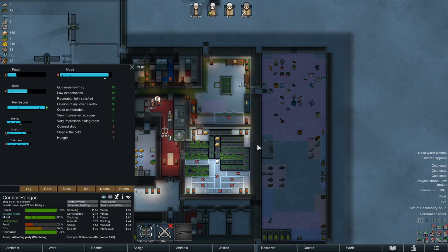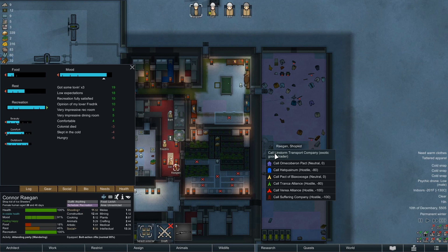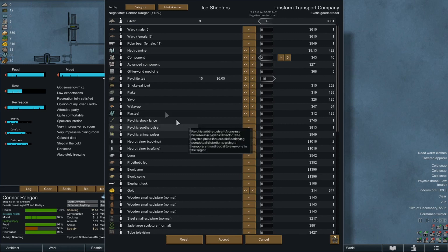Happiness is just easy once they couple up. Not when they break up — that's gonna be problematic. I don't want that trader to leave; usually they hang out for a little bit. Come on, you guys can end this party any second. Slept in the cold, colonists died, hungry. Alright, attended party — bam! Come call these dudes up. Beautiful, we have tea, worth six bucks each. We need components. I'm gonna spend all the money we have, which isn't much. We buy two components for 43 bucks — do you have steel?